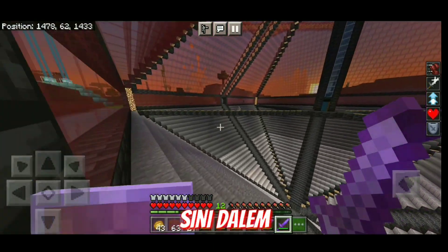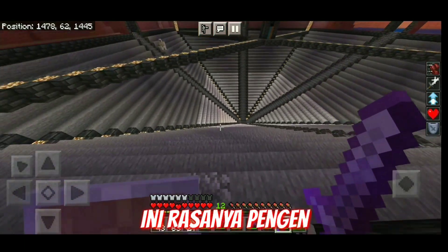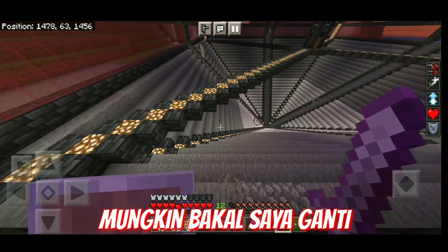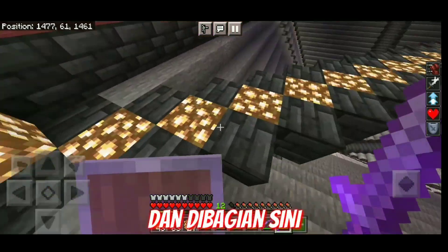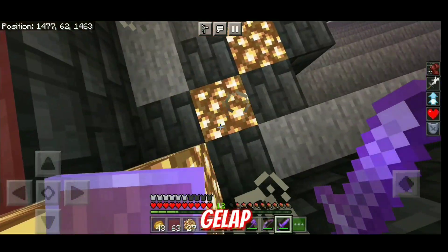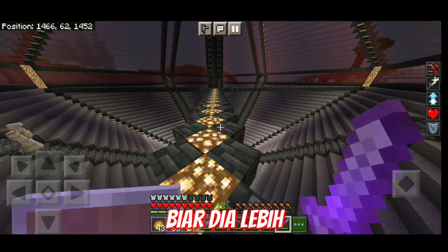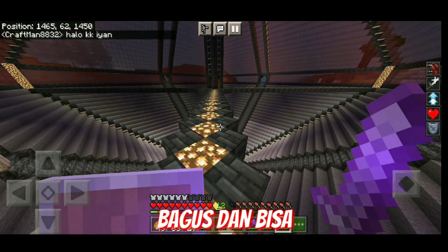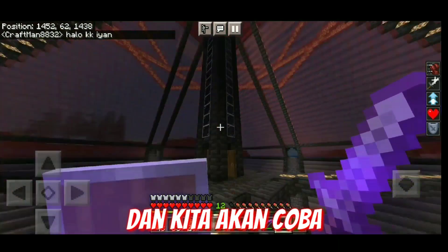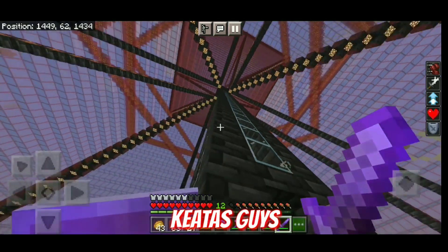Dan di bagian sini dalam, ini belum saya ubah atau memang bakal begini, saya juga kurang tau. Ini rasanya pengen saya ubah karena keliatannya masih gak enak, polosnya. Mungkin saya bakal ganti putih aja mungkin. Dan di bagian sini untuk jembatan ya, saya tambahin pencahayaan sedikit biar nggak terlalu gelap. Dan nantinya ini bakal saya buat dari kaca lah yang bagian hitam-hitamin ya, biar dia lebih keliatan bagus dan bisa lihat ke bawah gitu. Disini saya buat elevator air biar kita bisa naik ke atas.